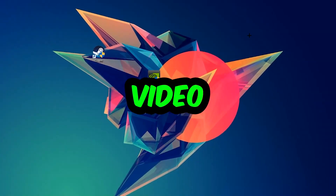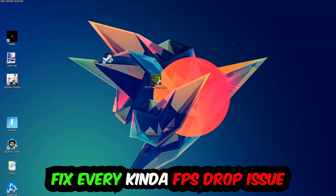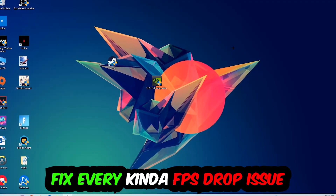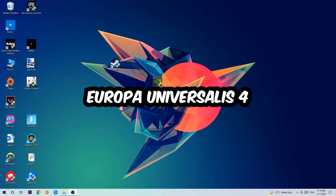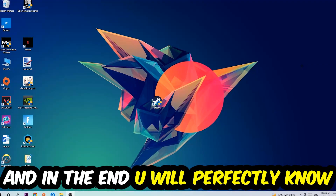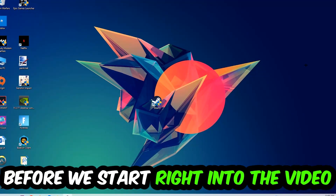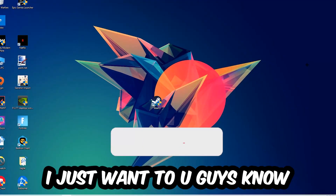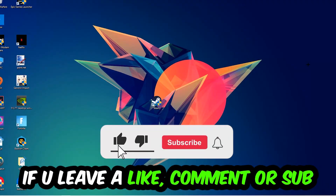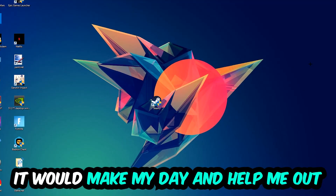What's up guys and welcome back to another video on my YouTube channel. Today I'm going to tell you how to fix every kind of FPS dropping, stuttering, or frame dropping issue you're currently having in Europa Universalis 4. Stick to the end, guys — this will be a step-by-step tutorial. I would really appreciate it if you would leave a like, a comment, or a subscription on my YouTube channel.